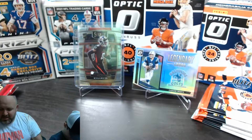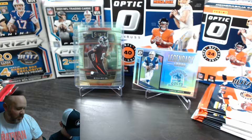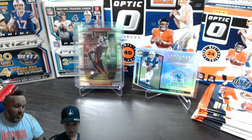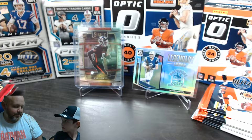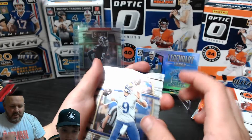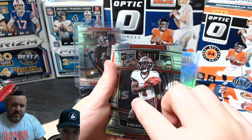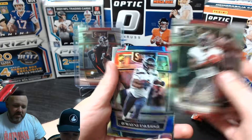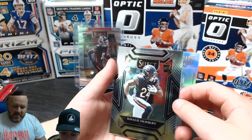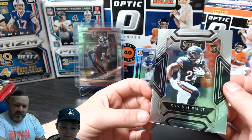Tate is definitely still winning. Tate opens his third pack - Matthew Stafford, who won the Super Bowl last year, a different die-cut shape. Then Jaron, who looks muscular. Dwayne Eskridge, and Khalil Herbert - the same guy Kenny had in his pack. Nothing special; Tate is still winning.